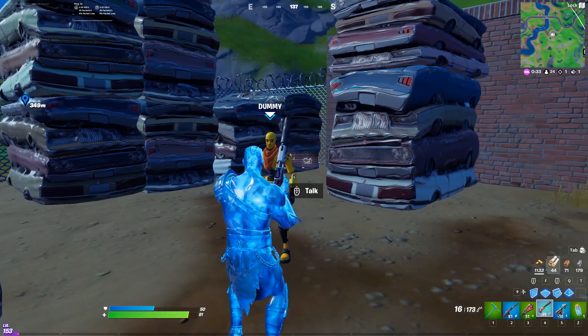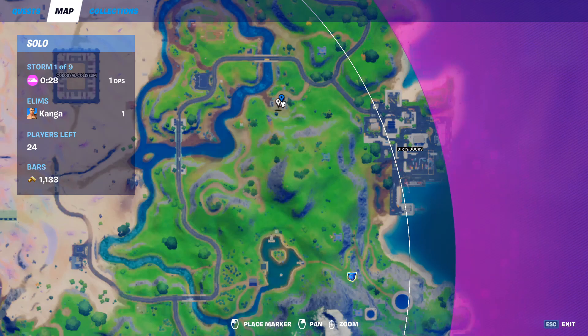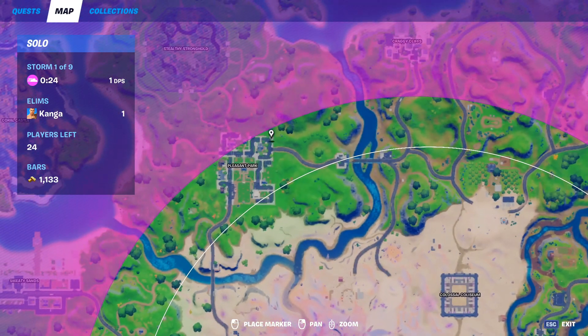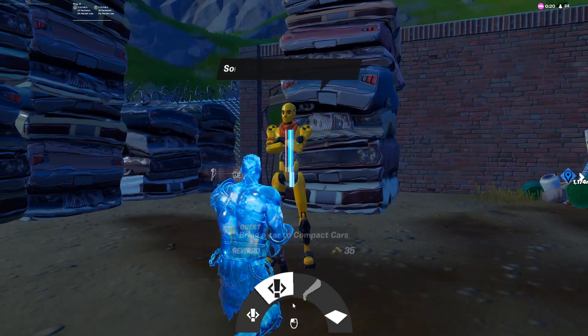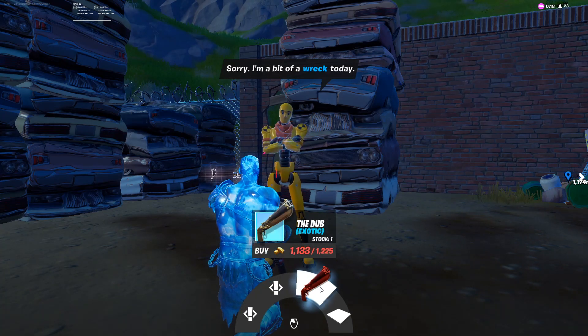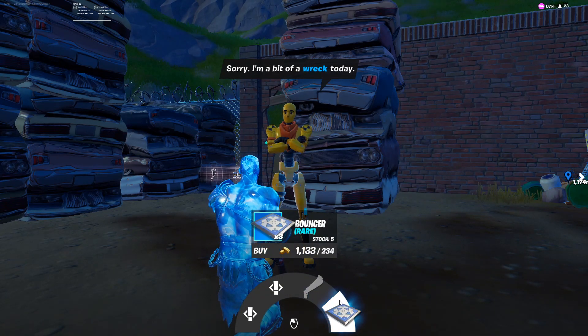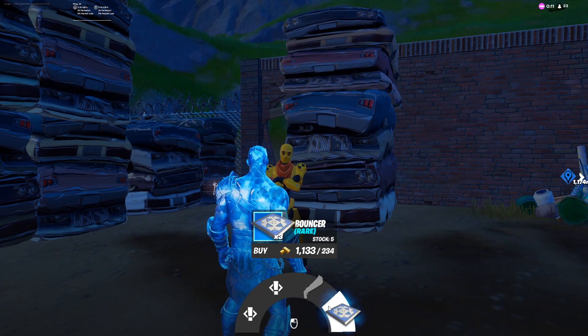Dummy has two spawn locations. His main one is the junkyard west of Dirty Docks, however he can also spawn above Pleasant Park, southeast of Salty Stronghold. You can get two different quests from him and you can also buy the exotic double barrel shotgun. He also sells three bounces for 234 gold, which is massively overpriced.